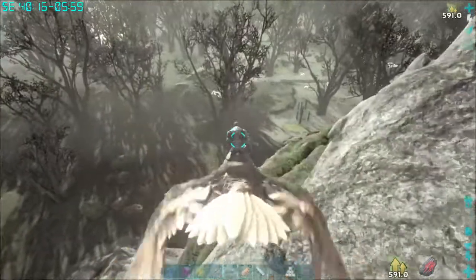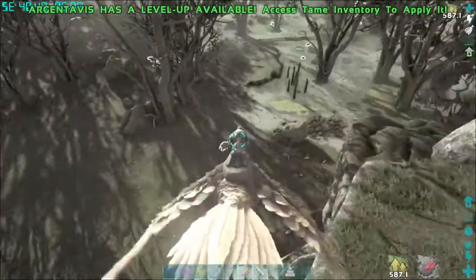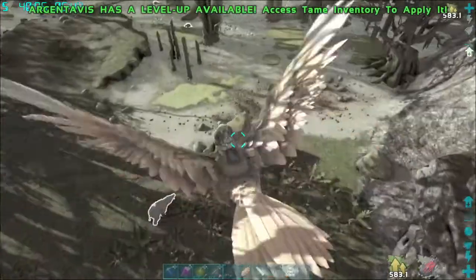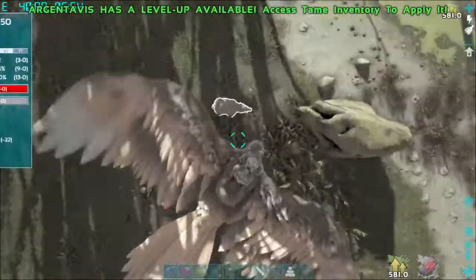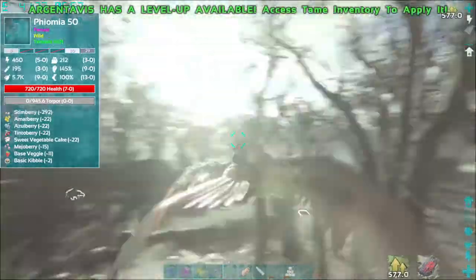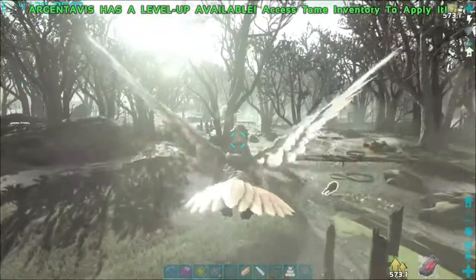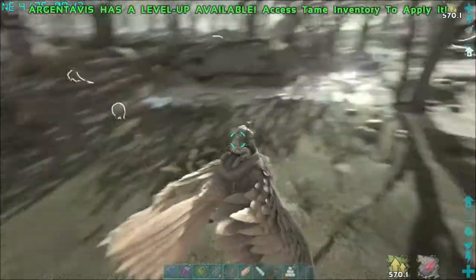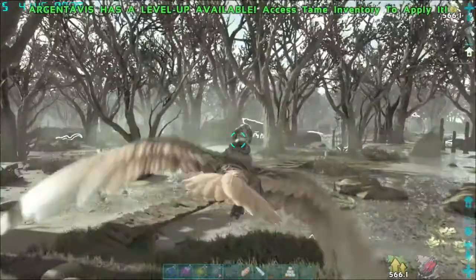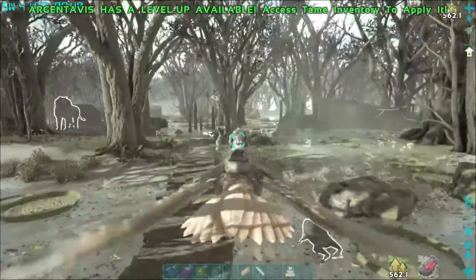There are dead animals here, and you use a carnivore — of course, the bigger the carnivore, the more you're going to get. The Giga works best, but early game I don't have a Giga yet. Let's see where they're at — of course I don't see one right now.